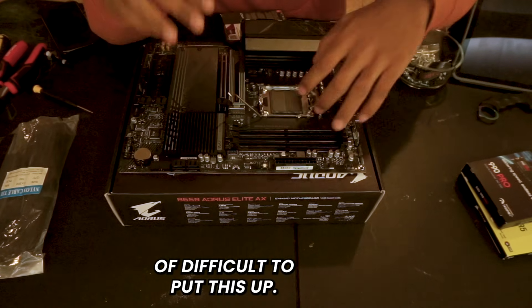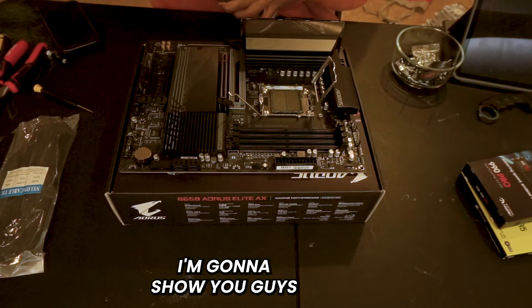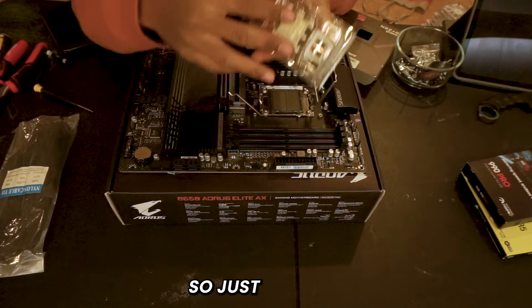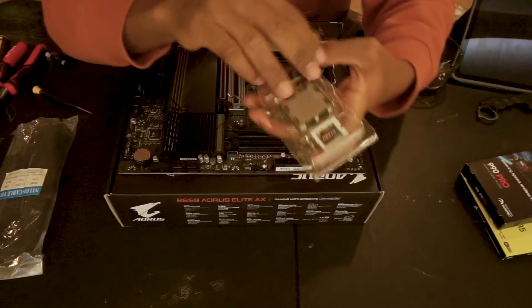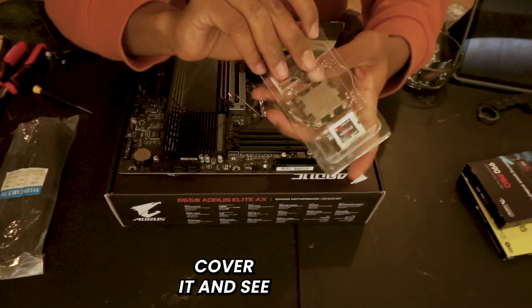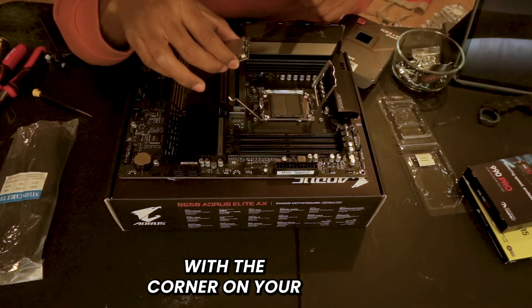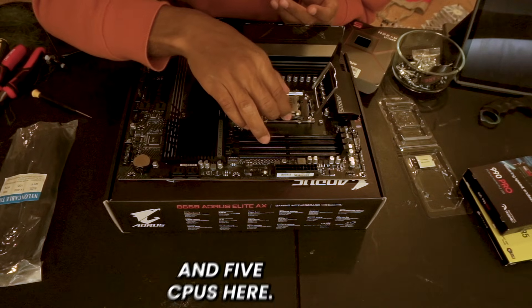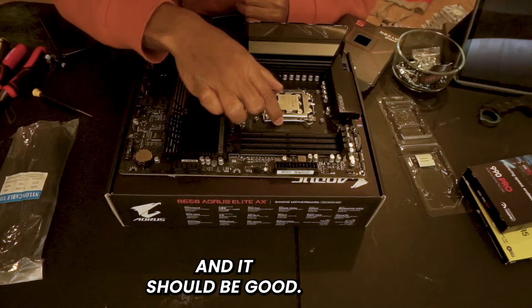I'm going to get our CPU and show you guys how to put it in the motherboard. You just take your CPU out and make sure you line it up with the corner on your motherboard. With AM5 CPUs it just goes in straight — there we go, and it should be good.